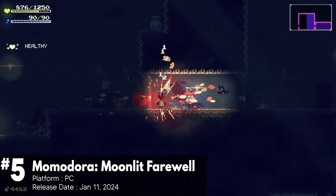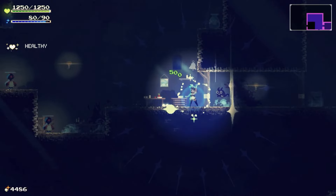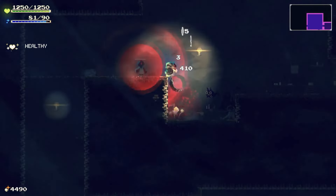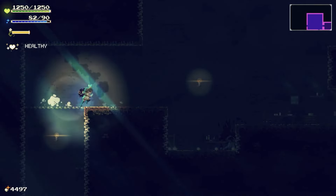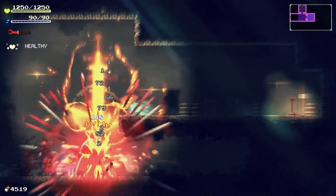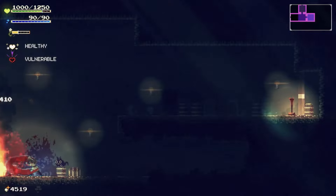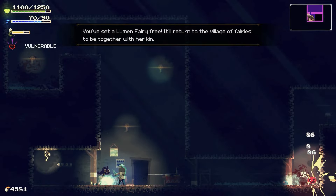Momodora: Moonlit Farewell delivers a captivating final chapter in the beloved Metroidvania series. Players step into the shoes of Momo, a priestess on a quest to restore balance after demons unleash chaos with a stolen artifact. The game shines with its engaging combat system and a variety of magical abilities that add depth and strategy to each encounter. Its exploration is a joy, with diverse areas to discover and a host of intriguing collectibles and side quests.